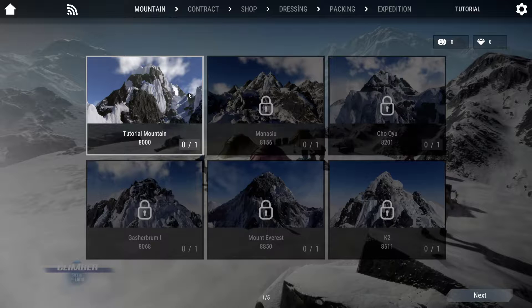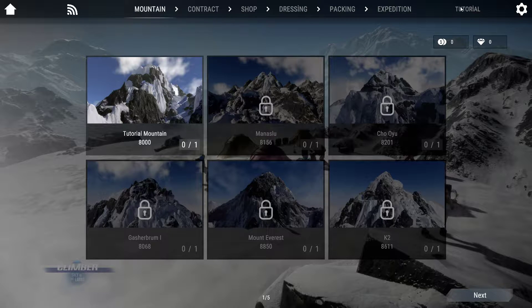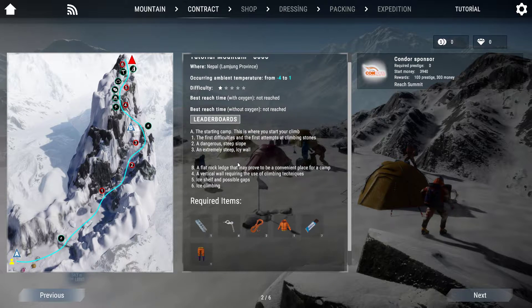Yeah, tutorial mountain. Before that I can see the dressings, packings, and etc. I'm gonna play the tutorial chapter. It's easy difficulty, best reach time, leaderboards, starting camp, first difficulties and first attempts at climbing stones, a dangerous steep slope here.